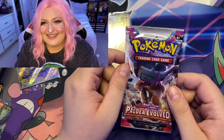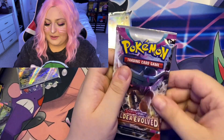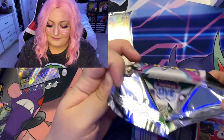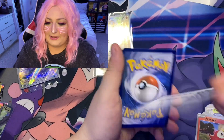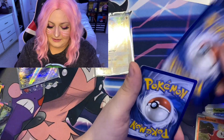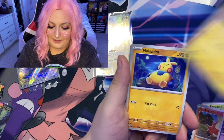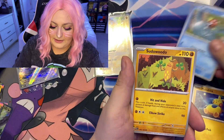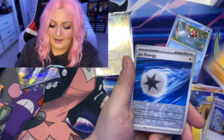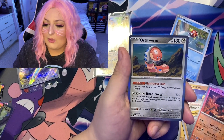This is our last sad pack — one pull. Okay, let's see... can this pack redeem the box? We have a Dark energy, Tinkatink, Pincurchin, Lokix, Magikarp — I am looking for that card! Grusha, Primeape, Jet Energy, Paldean Tauros — and a Holo Orthworm.